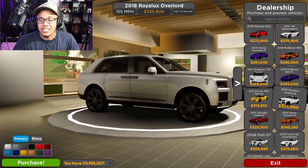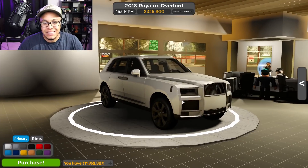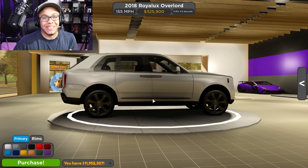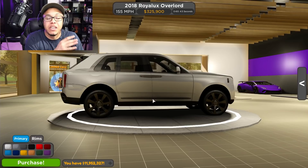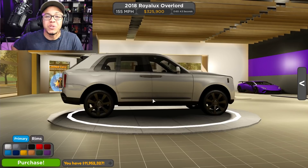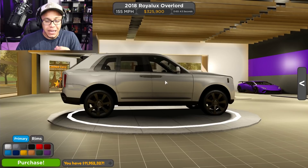Now let's check out this Rolls-Royce Cullinan. As y'all can see, this thing is big - big Bertha, yeah, that's what we're calling it from now on. This Rolls-Royce Cullinan, big Bertha, is significantly more expensive than the Lamborghini Urus, and it has a very low top speed of 155 miles an hour. I already know which one is gonna take the cake - the Lamborghini Urus with the 0 to 60 in three seconds.